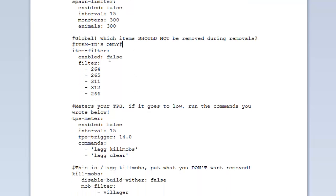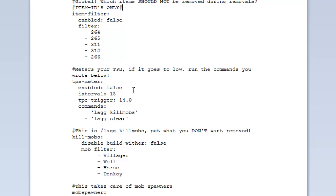The filters section lists entities that should not be removed during clearings — things like diamonds and valuable items. These are the IDs that won't be removed when you run /lag clear. The TPS meter: enable it to true, and set the interval in seconds — every 15 seconds it checks if the TPS trigger drops below 14.